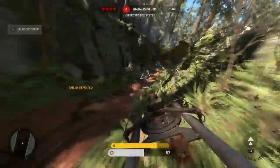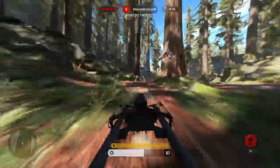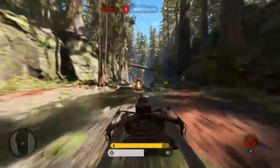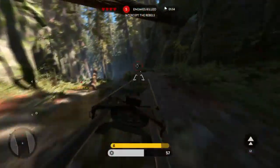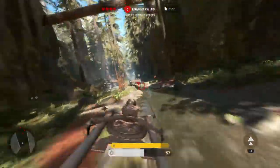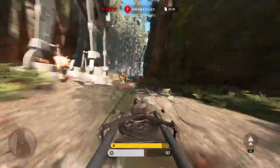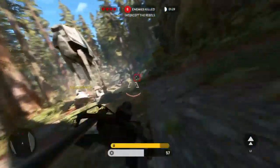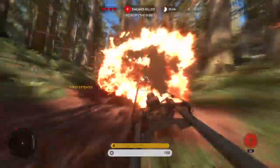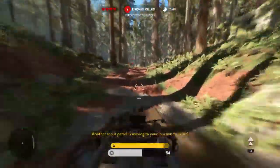Narrow canyons up ahead. The rebel fight destroyed. Watch out for the rocks! The rebel speeder bike destroyed. The rebel speeder bike taken out. Another scout patrol is moving to your location to assist.